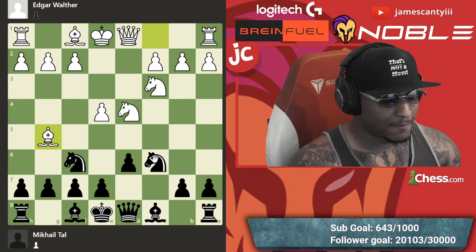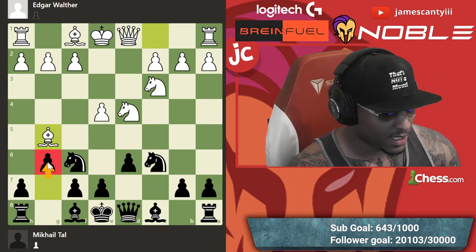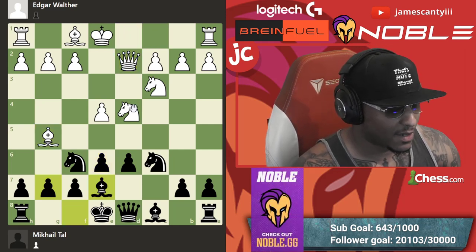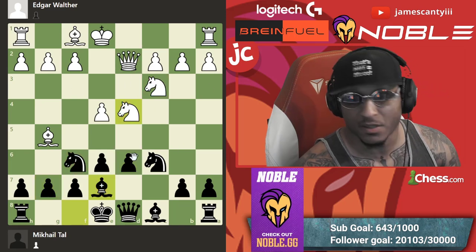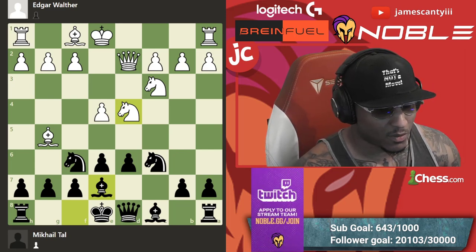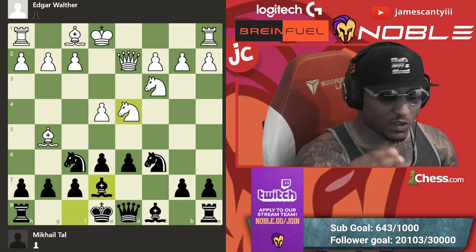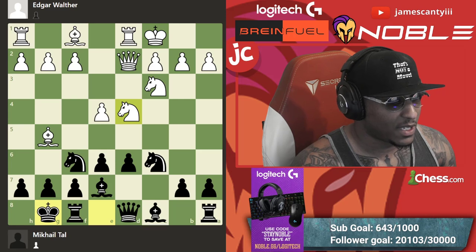Tau played a lot of Sicilians and a lot of Dragon, but no Dragon here. e6 — queen d2, bishop e7. We're flying through moves for two reasons: one, just develop your pieces off the back rank, and two, we don't want to spend 40 minutes — we're targeting 15-20 minutes to get to the best part, which is at the end. Bishop e7, castles queenside.